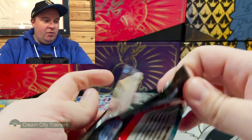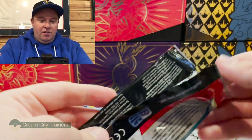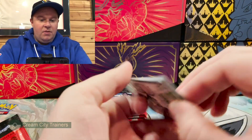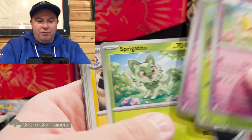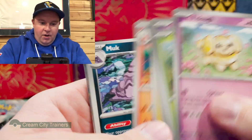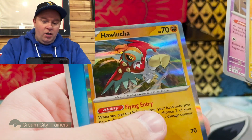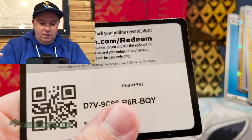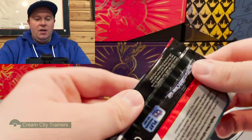Getting right into the packs because you've seen what's in the ETB. Watch the previous video if you're curious about the sleeves. Pack one: we got Carkol, Muk, Palma, Klefki, and a regular rare Hawlucha. And there's the code card — on to the next one.